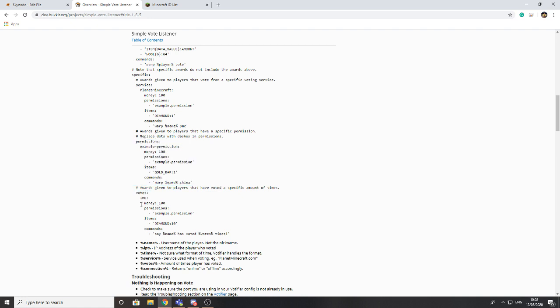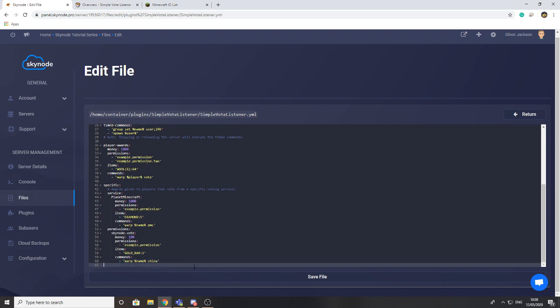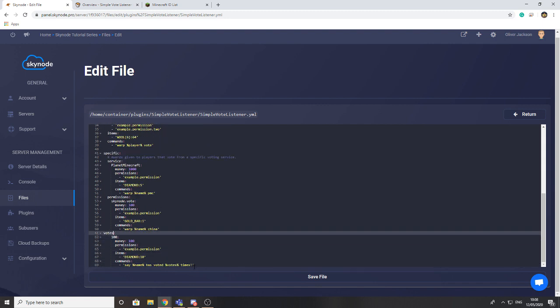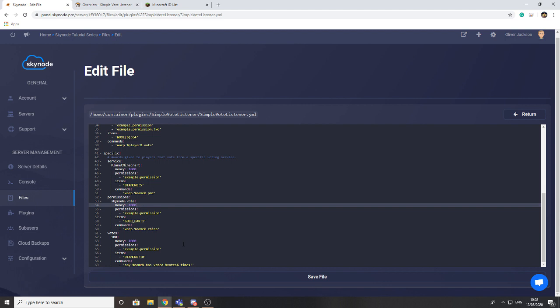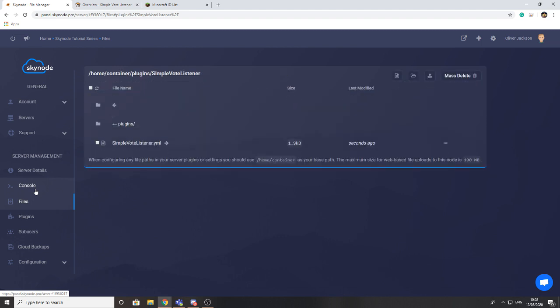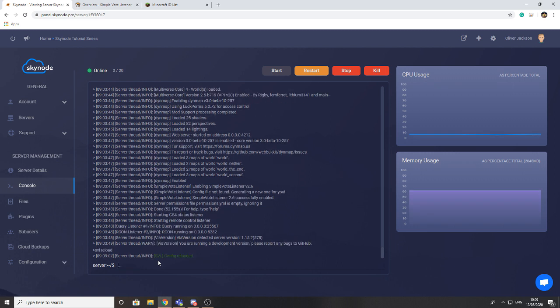The final way to configure voting is by the number of votes a player has given. You can set up milestone rewards — for example, at 100 votes they receive a bonus. I'll copy that section in, double-press space for correct indentation, and set the money reward to 1,000. Once you've done that, save the file. You don't need to restart the server — the plugin has a reload command. Just type '/svl reload' and the config will reload immediately.